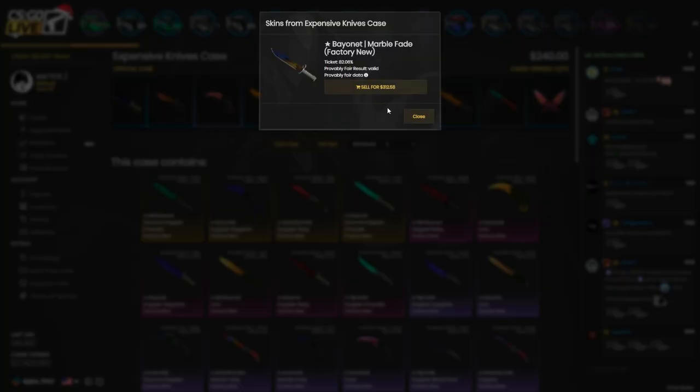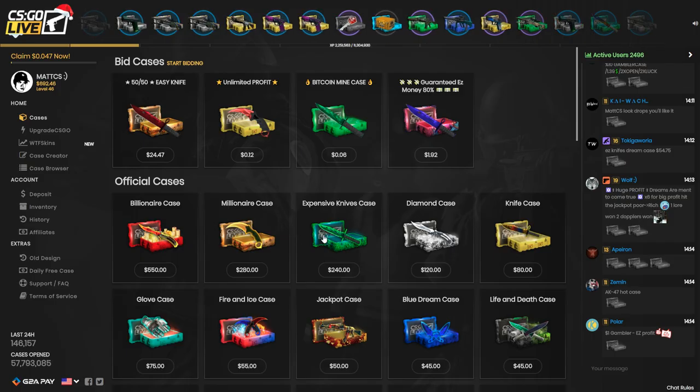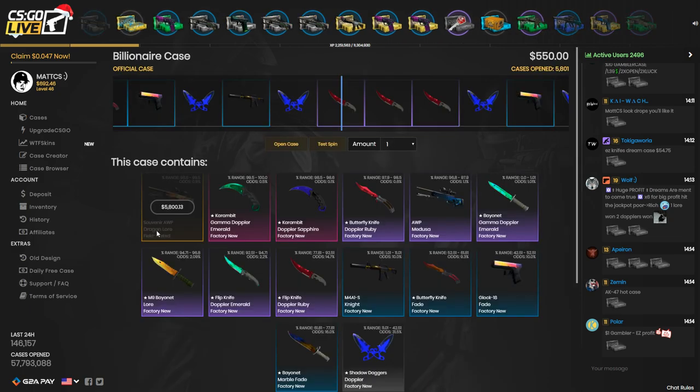That's profit! Holy fuck — I forgot it was called a Marble Fade. What am I doing with my life? Alright, since I got profit from this case, the next thing I wanted to do was open the Billionaire Case.